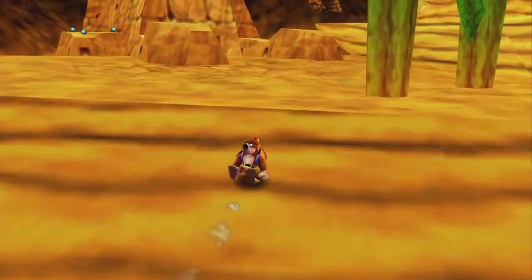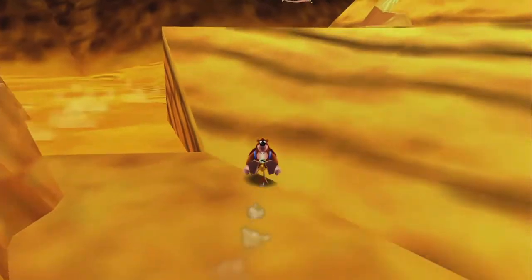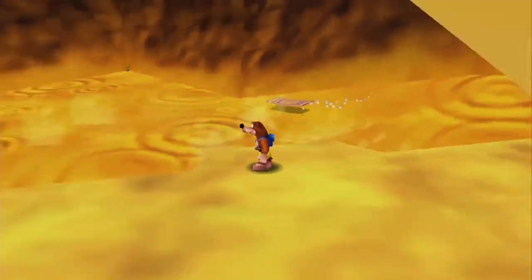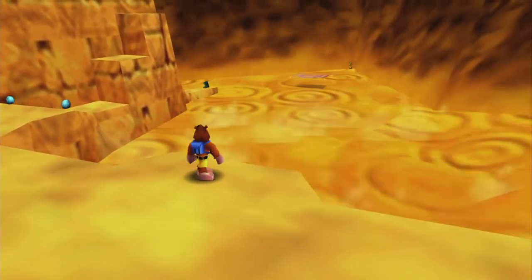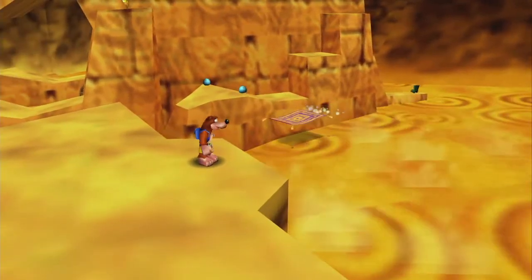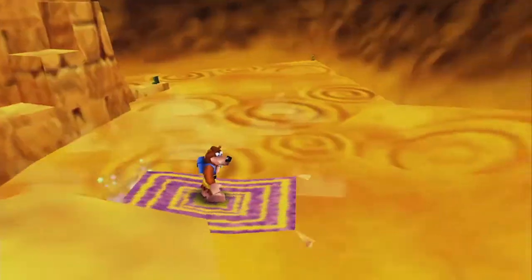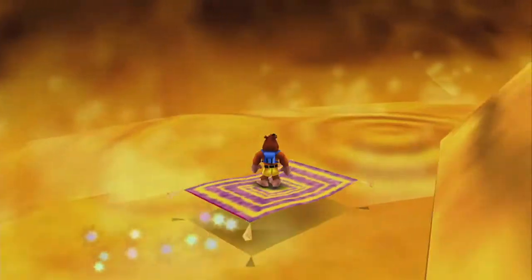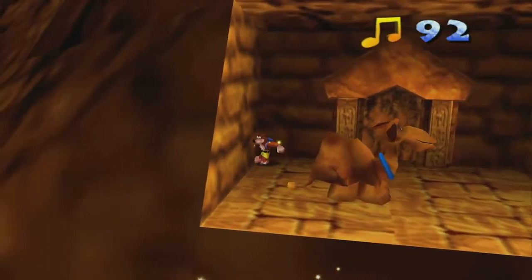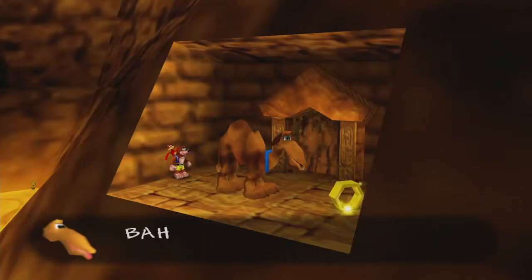And now we're gonna go back and we're finally gonna use this carpet you might have seen floating around over here. That one right there is gonna come around, it's gonna stop at the Sphinx, and then it's gonna come to this location which is where we will jump on. And it will take us all the way over to this little secret area that has a few notes and Gobi again — jump on his back one more time and he'll spit up the extra honeycomb.